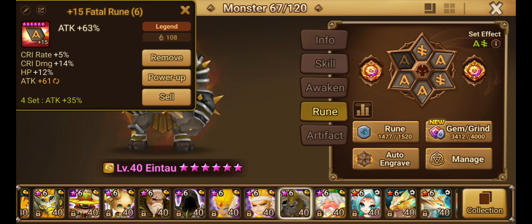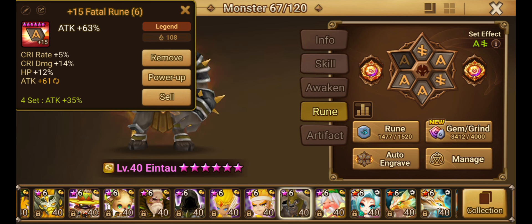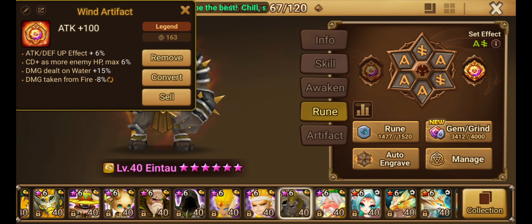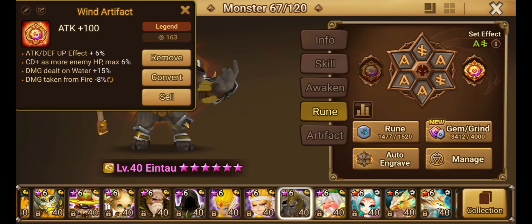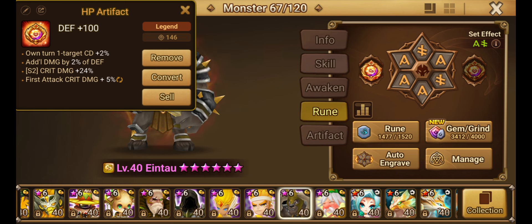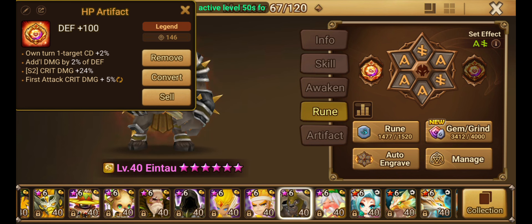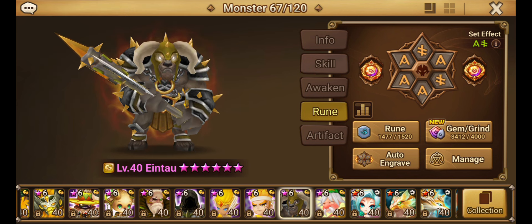His artifacts are pretty good though. I tried to enhance his skill 2 crit damage to ensure he at least does something. One artifact gives attack and defense up effects plus 6%, crit damage as the enemy has more HP up to 6%, damage to water units plus 15%, and damage taken from fire minus 8%. The other artifact gives own-turn one-target crit damage plus 2%, additional damage by 2% of his defense, skill 2 crit damage plus 24%, and first attack crit damage plus 5%. I'm hoping we can get a decent amount of damage out of him.